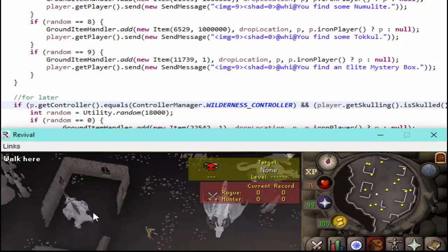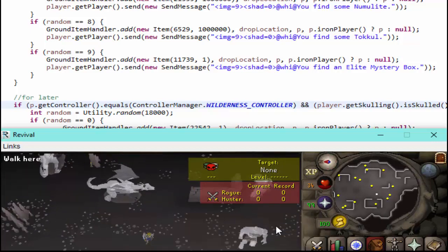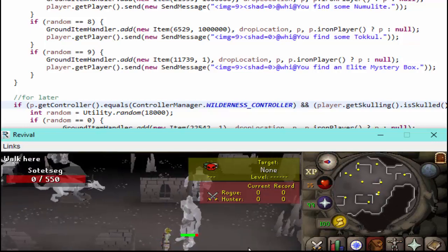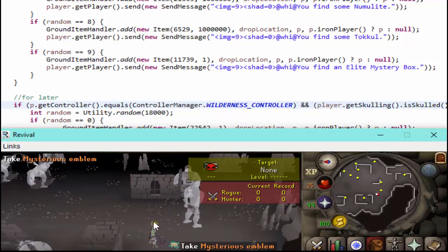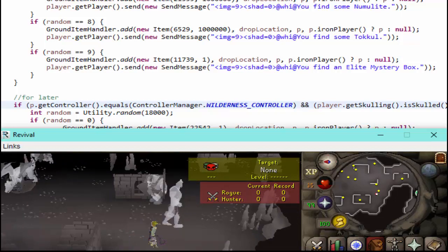The only thing Revenants do that no other monster in the wilderness does is drop the Aether. I made the Aether amount really low because you don't lose it. I didn't make it so they had consistent charges because on a private server, stuff like that is really just kind of annoying. You play private servers because you don't want to deal with the balance constraints that live games have.